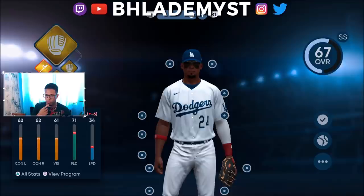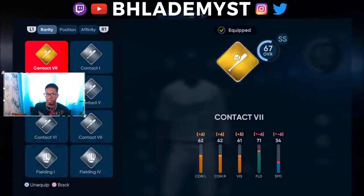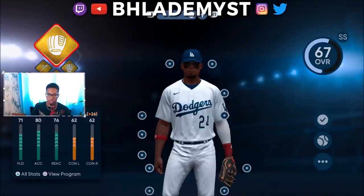You might be wondering how we upgrade our overall. It's pretty simple: you upgrade your overall through loadouts. The loadout is basically the primary archetype plus the three perks you select. You would think that having Contact 7, Power 6, and Fielding 7 — all gold — would make the player at least an 80 overall. But no, I'm still a 67 overall. And in Diamond Dynasty it also seems to be bugged — you enter and you're still a 65 overall bronze card.